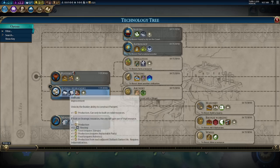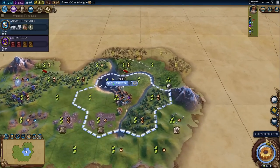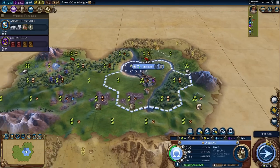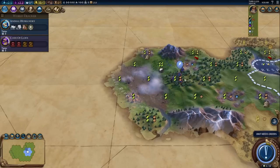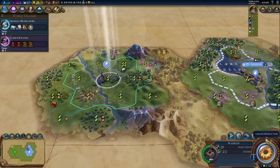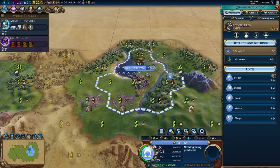Let's do animal husbandry, mining, and then maybe currency. We'll start with a scout. There's a tribal village out here. We got a flood. Do I pick that up with my scout? I don't want to wait - I don't want to lose it. Let's see what we get. Military tradition boost, nothing special. Okay, so we're two population. We could start a settler - normally I would do another scout, but I think a settler is okay here because we have so much era score.